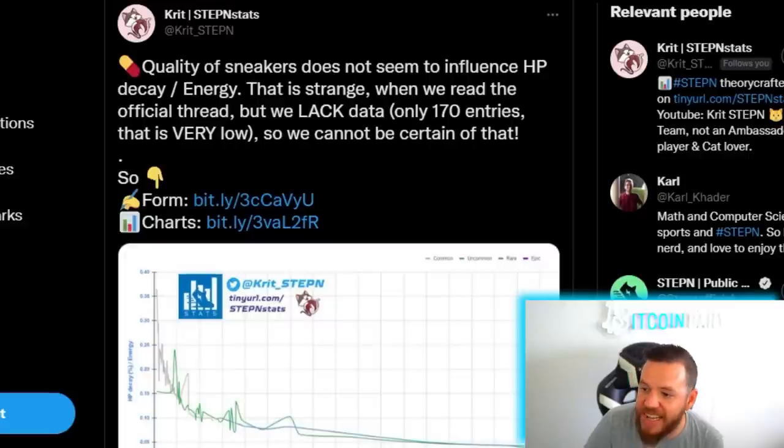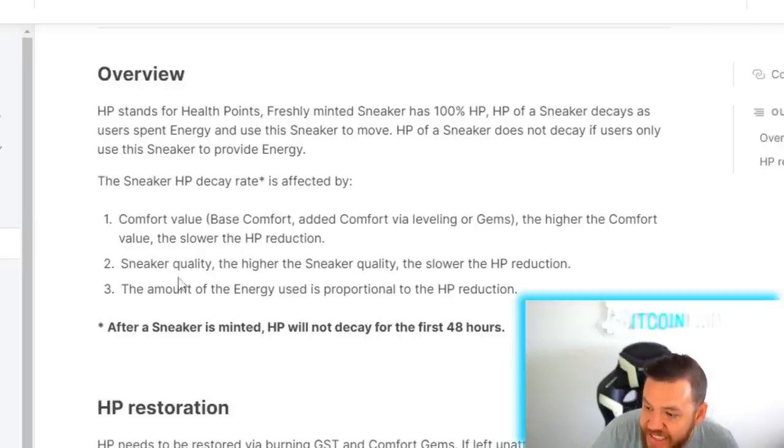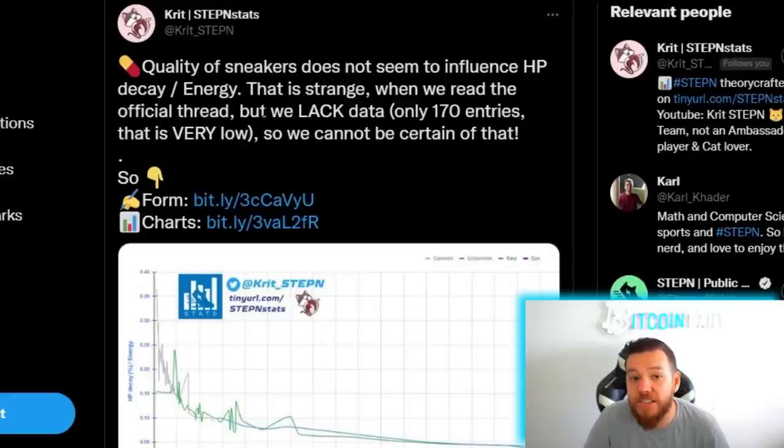Looking at his tweet, he said that the quality of sneaker does not seem to influence HP decay, which is strange because in the white paper and in the official thread it clearly states that sneaker quality — the higher the sneaker quality, the slower the HP reduction. He also did say that they lack data and only have 170 entries, so we cannot be 100% certain of this as of yet.